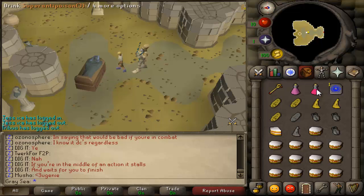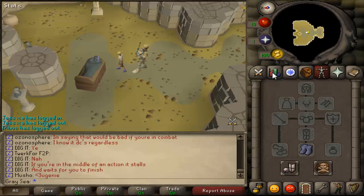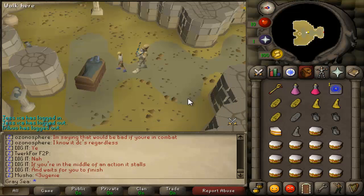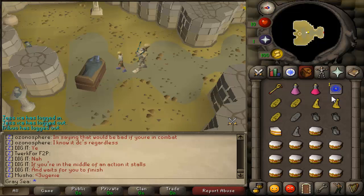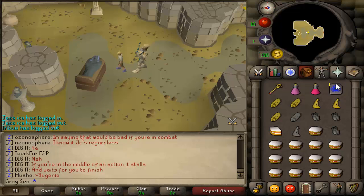You want to have a super anti-poison. I recommend just bringing one dose - I've never used more than one for a run. I bring super energy because my agility is pretty low and I weigh a bit. You might not need it at higher agility, but you probably still will, because you will be running through a lot of runs and your run energy just drains down - it takes about 20% per run. And then I bring a house tablet. I just teleport to my house when I'm out of food, then use my glory to get to Edgeville and bank real quickly.